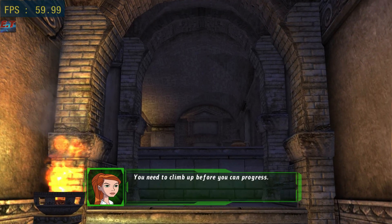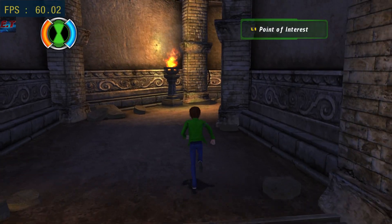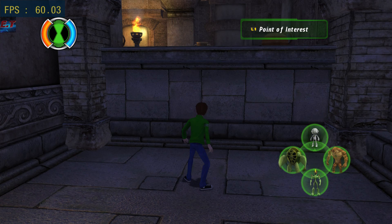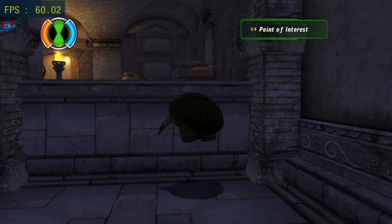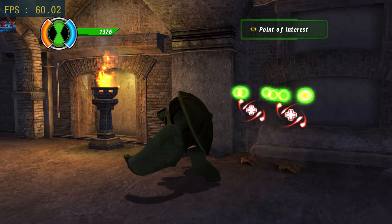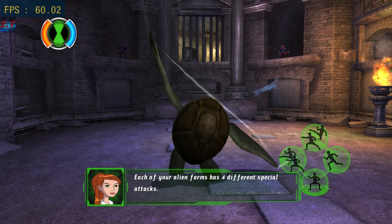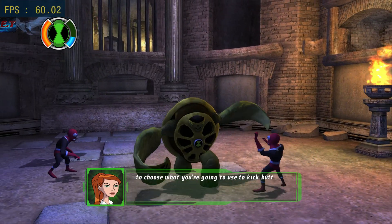You need to climb up before you can progress. Each of your alien forms has four different special attacks. Hold L2 and press X, square, triangle, or circle to choose what you're going to use to kick butt.